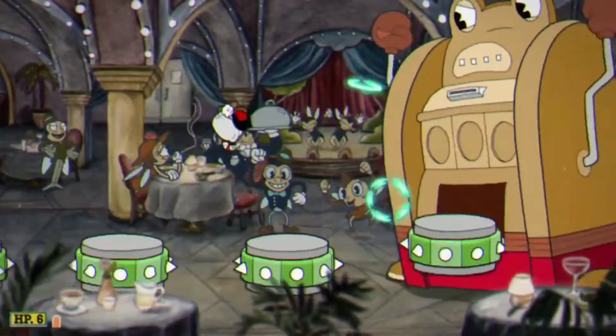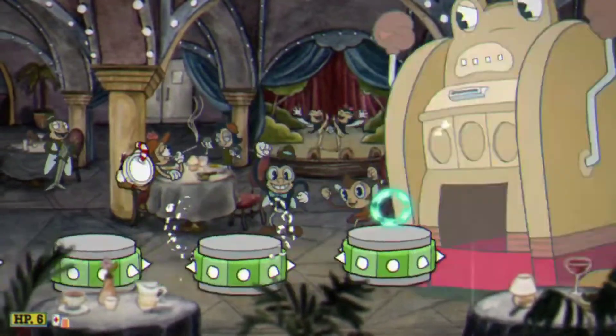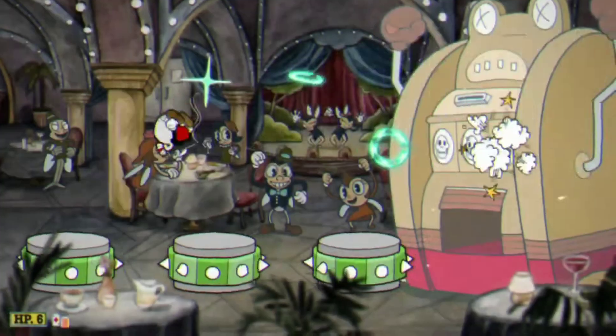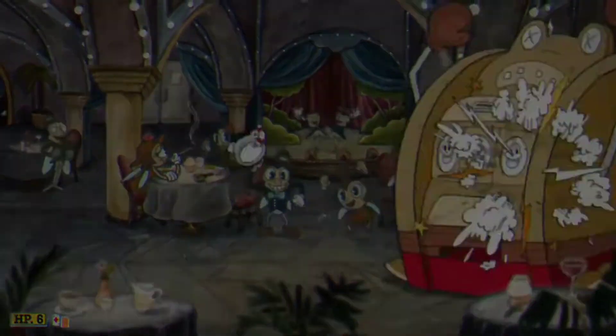So this is the frog stage. It's just a bunch of platforms that you have to jump on. This isn't the easiest one for me. So yeah, you're just gonna keep on jumping and shooting, and there's a knockout. I'm gonna show you the bull one in a second.